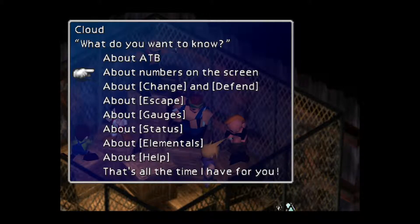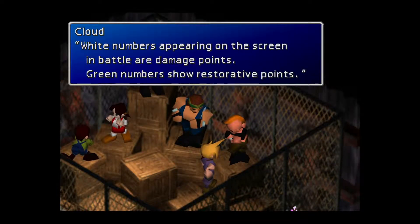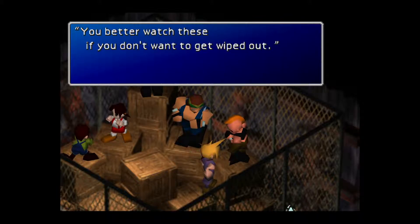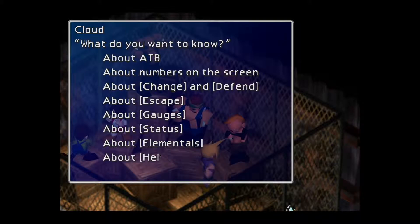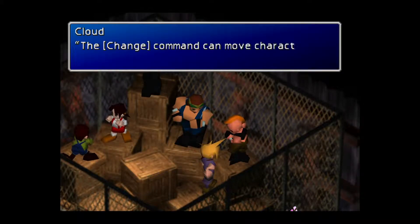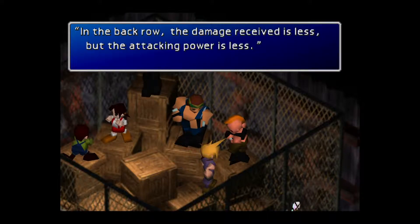I'll change it if I have trouble. It's really just about how quickly you want the game to move along. The numbers that appear on screen during battle show damage points. Better watch these if you don't want to get wiped out. About change and defend — that's just switching front and back rows, and you take half damage on defend, treating you as if you're in the back row.